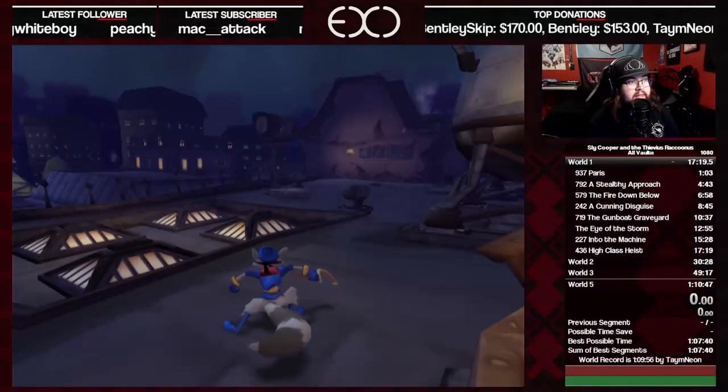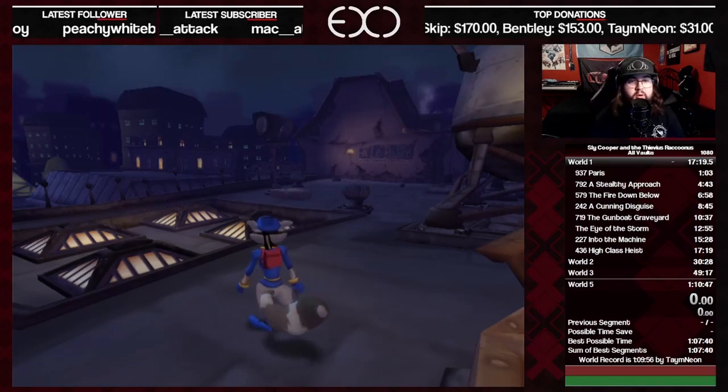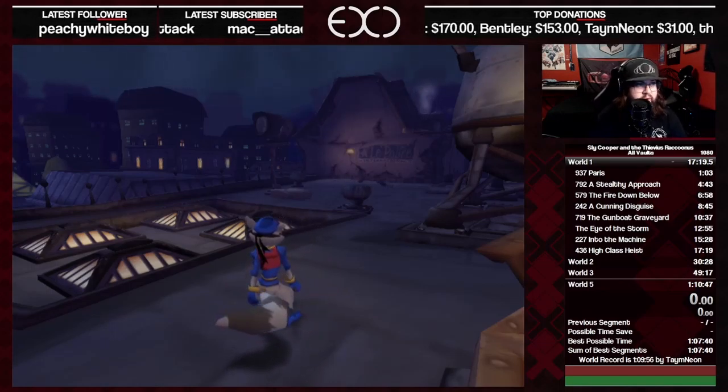This is a full tutorial for the All Vaults category. Before diving in, I'd recommend having a 100% file set up so you can run through all the levels and practice using your Master Thief abilities, especially fast. I'd also highly recommend learning Claw Grip on your controller — it gives you way more control over your camera and movement. Note that this tutorial is for the PS2 disc version; if you have a remastered version, your strats will be different.